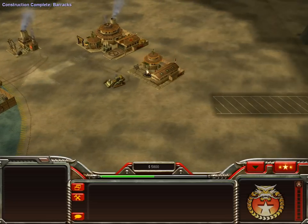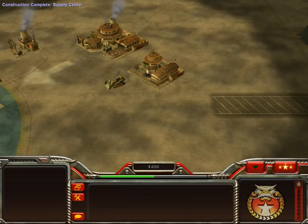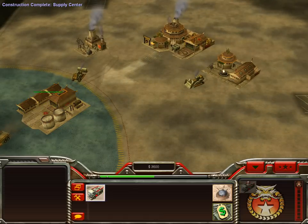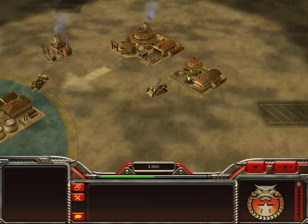I'm gonna get the barracks up, make some Red Guard. Building is complete and then get the Arm Engineer upgrade — it's like a building capture upgrade. For those who don't know this game, that's what it does.